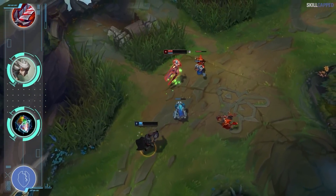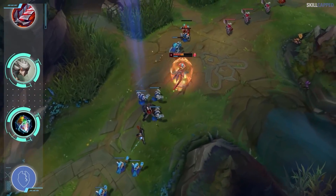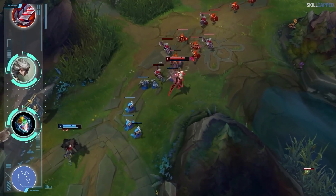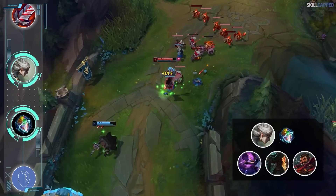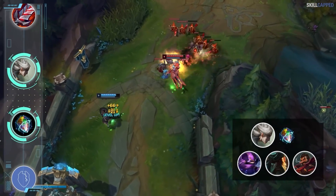The majority of Camille players run Grasp every single game, but if you're playing against a ranged top laner that won't allow you to proc Grasp, it's rather worthless. Of course in melee matchups where you'll be trading a ton in lane, Grasp works great — but into picks like Kennen, GP, or Graves where you want to be taking quick trades around cooldowns, Omnistone will be of more use.